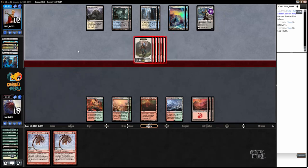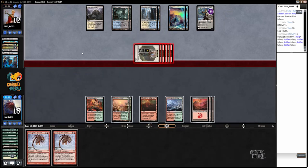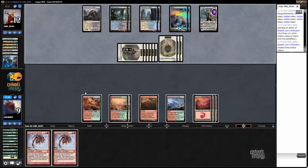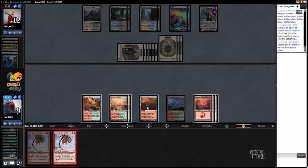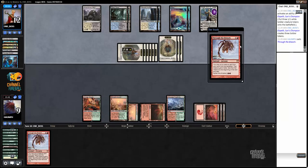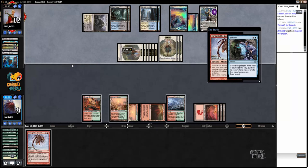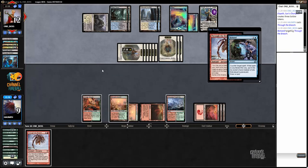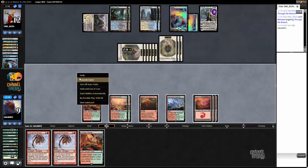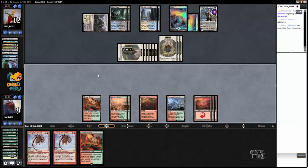Those are not good draws. I guess if my opponent just doesn't have a counterspell we can win. I'm just running one out here to see if my opponent counters it. One cool play my opponent can do is Esper Charm me in response to Through the Breach. There are nine attackers - all right, I've had enough.